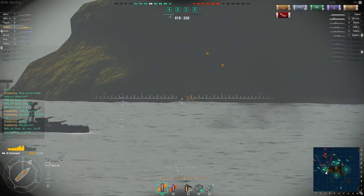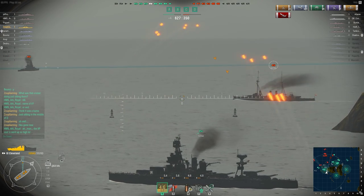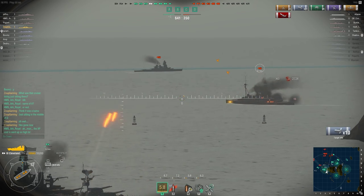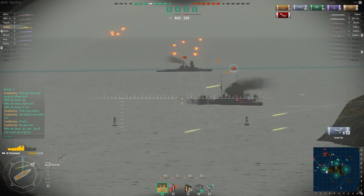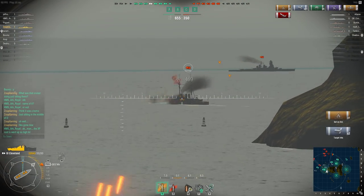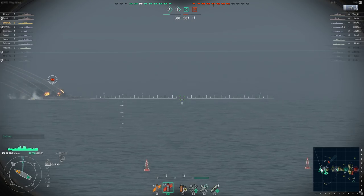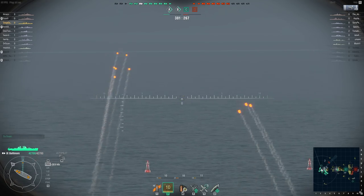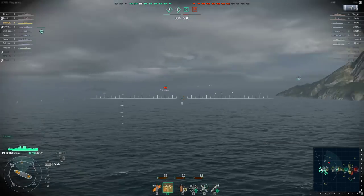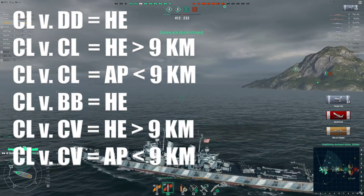Cruisers are a mixed bag and your choice of shell is tougher. The rule of thumb with them is to use HE against both destroyers and battleships. The HE will light the battleships on fire. You might get lucky using AP against the battleship if your cruiser has a larger caliber and you could land a citadel shot, but it's not worth the risk when they can take half your hit points in one salvo. Put it on fire and let them scramble to douse the flames. If you're a cruiser attacking another cruiser, use AP from 8 to 9 kilometers out — that gives a nice flat angle perfect for penetration and citadel hits. Further out, use HE. The benefit with cruisers is you can switch from AP to HE quickly if you need to.